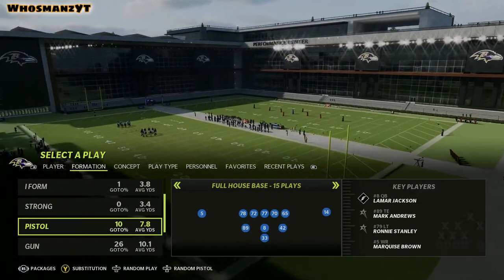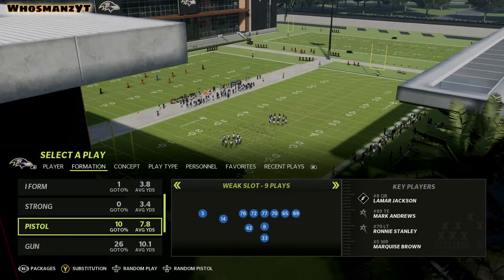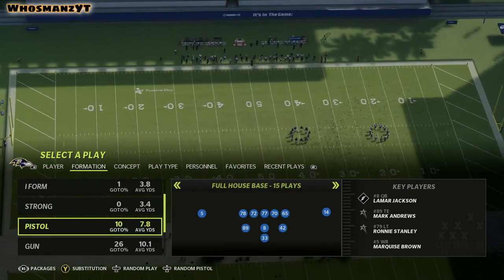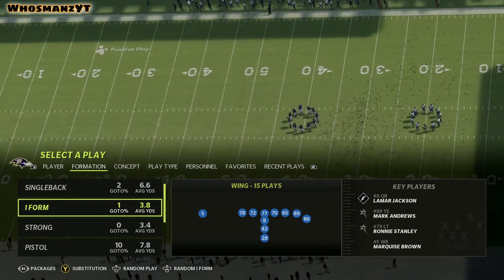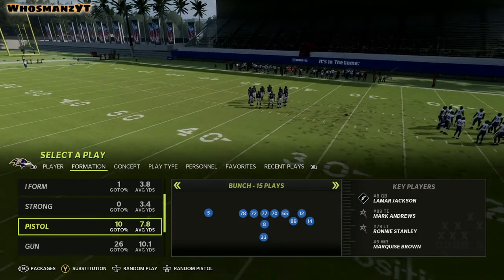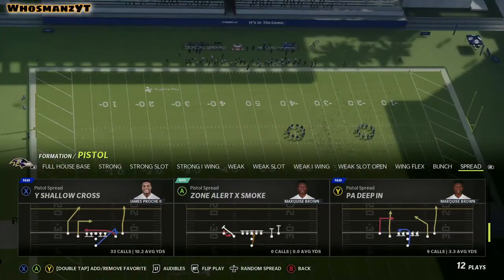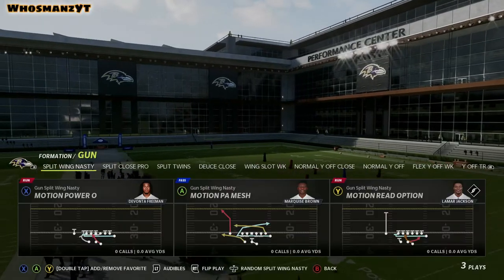King Reggie has videos going over the pistol - dope dude, definitely go check his channel out. It's the triple option, and as you can see there is a lot of option. The Ravens playbook is really good for running the ball, so if you like running the ball this is a good playbook. They only have two single back formations, one I-form wing, strong wing, and then they do have a lot of pistol. If you like air raid, they have spread pistol, spread fade stop, verticals, shallow cross, PA deep in - all good plays - and zone alert bubble.